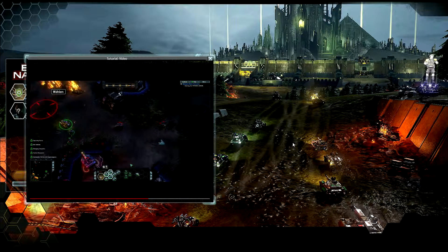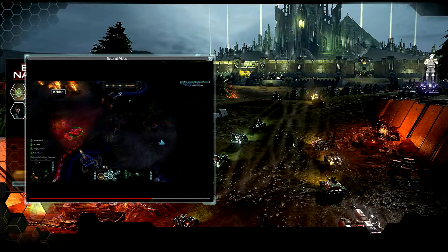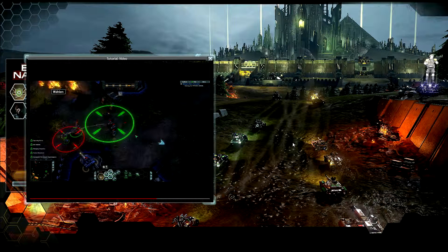Some maps also have super weapons. These super weapons, once captured, will be located at the top of your screen. To use them, left-click their icon at the top of the screen, and then use them like you would a commander ability.